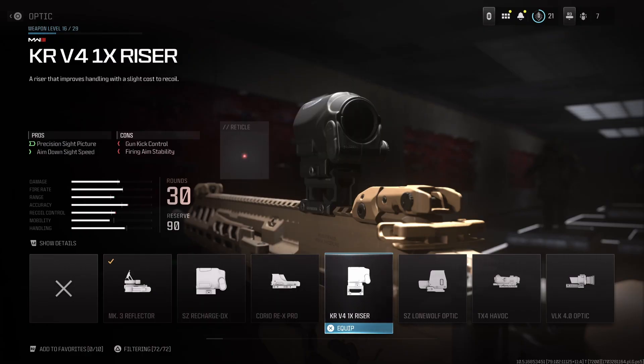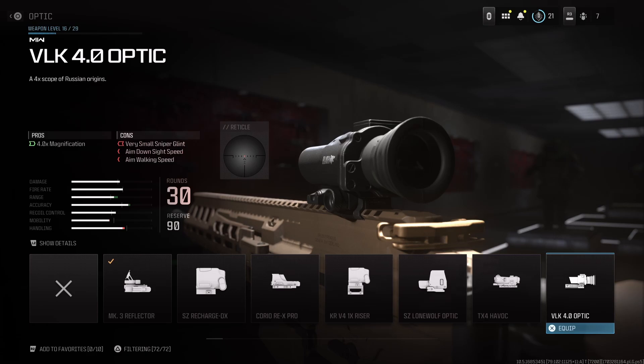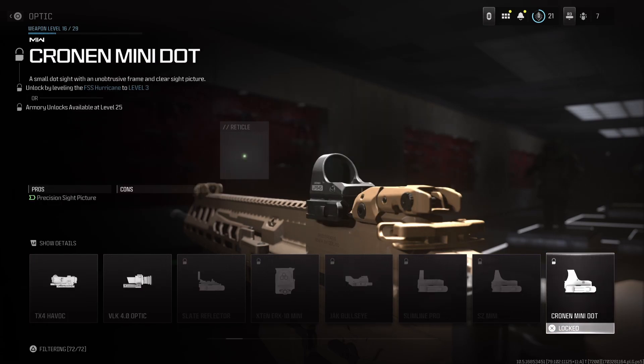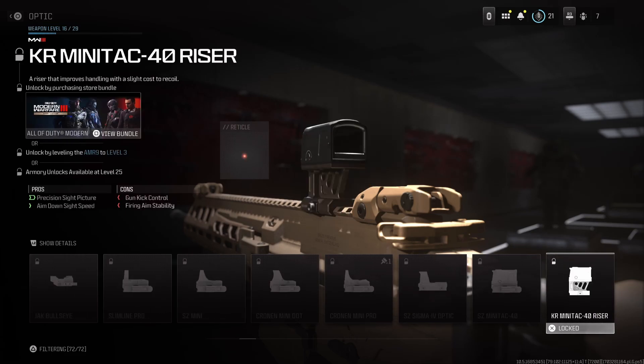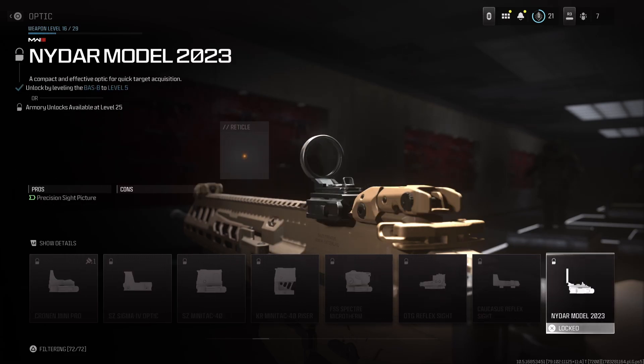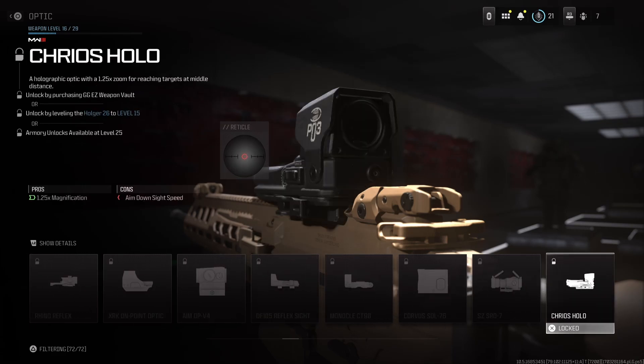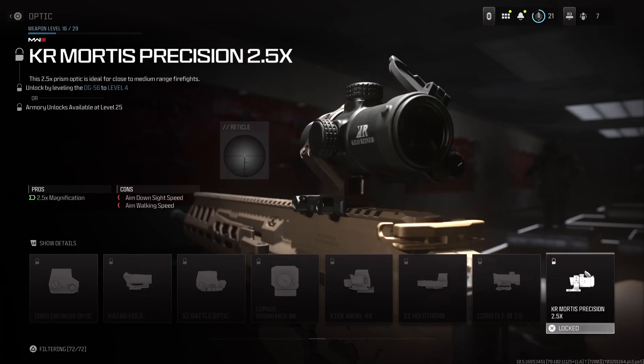And last but not least, the only real way to change your reticle in this game is to change the optics in the Gunsmith. There are 72 optics in total, and they all have different reticles and various different colors, so that's the only real way to change this option.